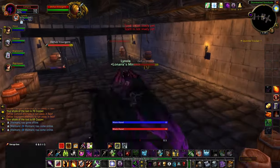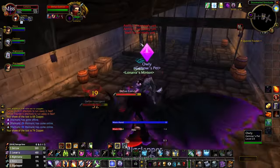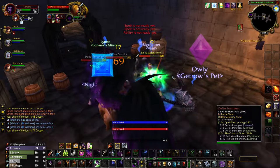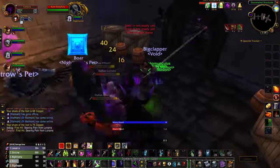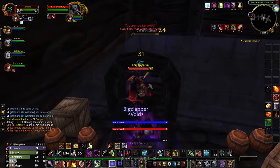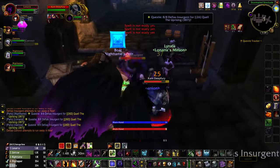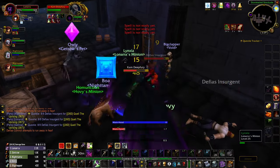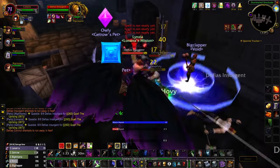You put Drain Life on one target with Master Channeler - that refreshes a corruption. You Shadow Cleave - that refreshes three more. If it's a really large pull, you just tab Searing Pain. Now you have corruption rolling on multiple targets without needing to refresh it. All those GCDs you would have spent refreshing corruption can instead be used on Curse of Agony, more Searing Pains, or Shadow Cleave on cooldown - solid damage hitting three targets while refreshing corruption. If you take away anything from this video, run Everlasting Affliction. It is absolutely worth the Supply Crate farm to get this rune.